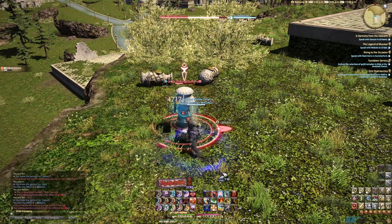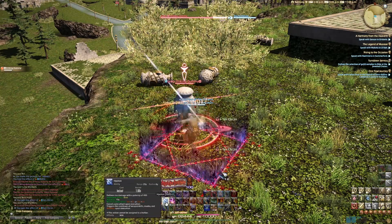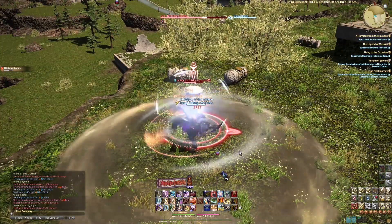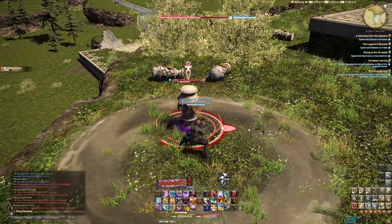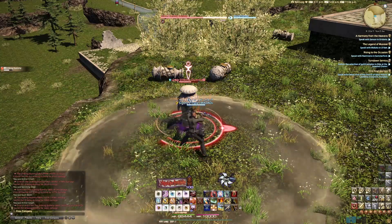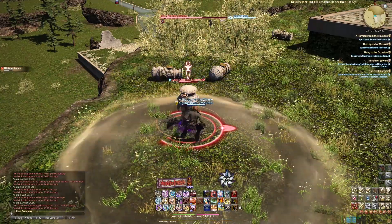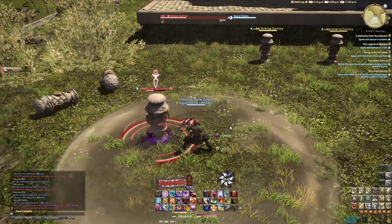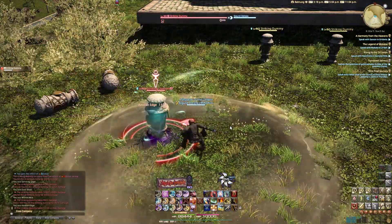If you just use Ten, you get Fuma Shuriken. Katon is the combo with Chi and Jin. If you bring in Chi after Ten and Jin, you get Doton, which is your basic AoE Mudra. A lot of people will get mad at you for using it on single target because it is made for large groups — you should always have your Doton down on large groups. But there are better uses of your Mudra for single target unless you're going to have to be dodging a lot.